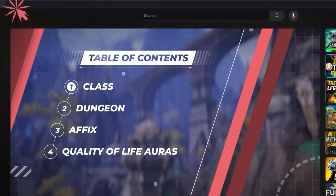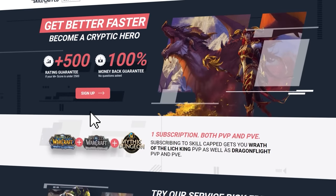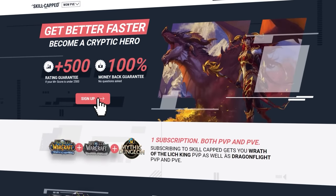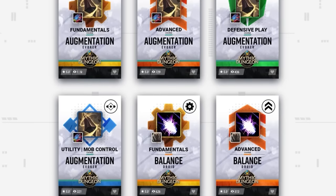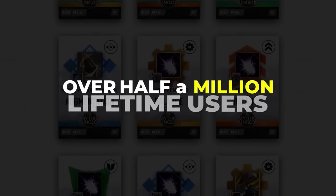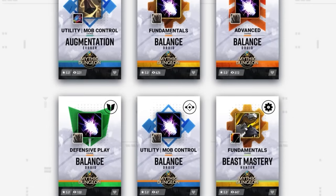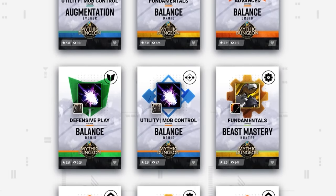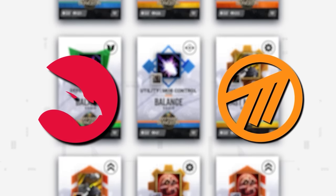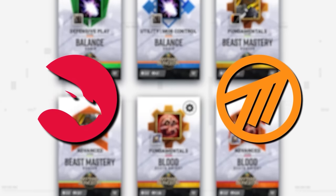If you are the type of player who wants to rank up fast this season, we're proud to announce that we've been developing brand new Mythic Plus guides for Season 3, which can only be found at Skillcapped.com. For over a decade, we've been teaching competitive WoW to an audience of over half a million lifetime users, helping players just like you achieve their goals and make real progress. We do this by choosing to work with the best players from guilds like Echo and Method, who help us produce class courses with tips and tricks that cutting edge players use to push the highest keys.